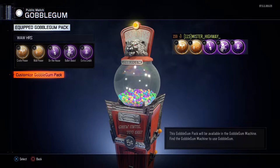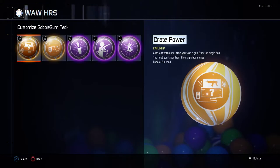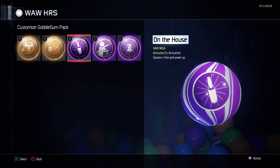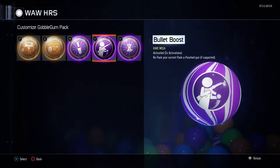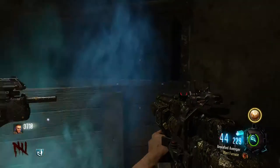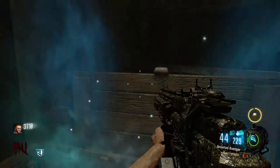You're gonna want to organize your Gobble Gums. There is no Pack-a-Punch on this map, so you're gonna want 'Create-a-Power' and 'Wall Power' so you can Pack-a-Punch your weapons for free. I like to use that just to get some free perks since there are no perk machines. 'Bullet Boost' will double Pack-a-Punch any of your weapons, and 'Extra Credit' to get some points for buying all this stuff.